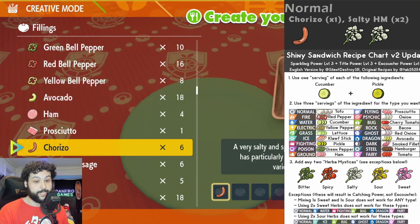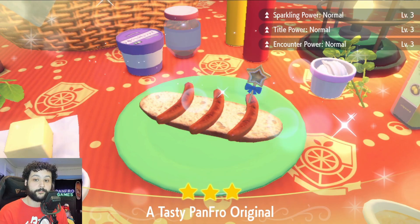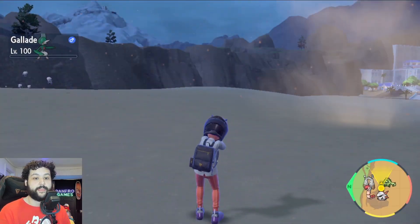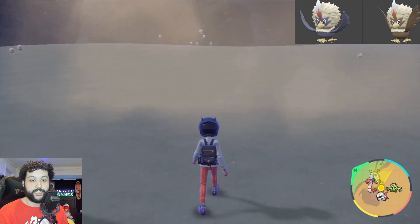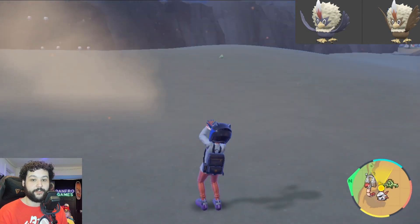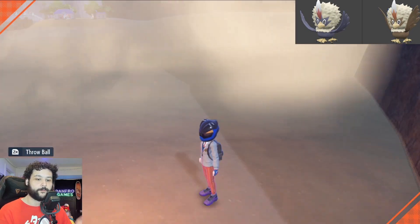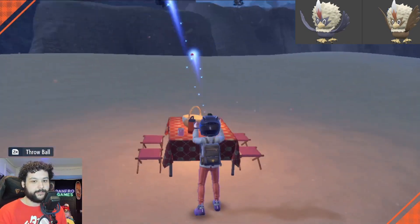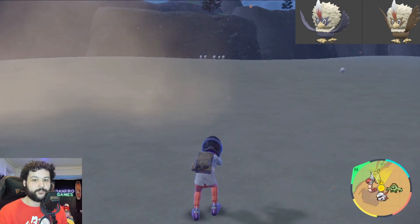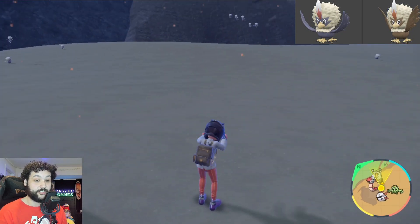For our last good shiny hunt at this location, we're making a normal type sandwich with one chorizo and two salties. We've got Sparkling level 3, Title level 3, and Encounter level 3 for normal type, and we'll be able to get Rufflet. Rufflet will spawn in clusters to your left and right, which is nice. Shiny Rufflet is going to be brown, which is very easy to notice. It's a little tougher during a sandstorm or at nighttime, but it's still very noticeable when you do see it. That's our last good shiny hunt at this location.